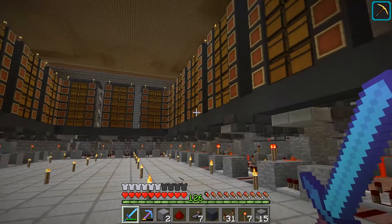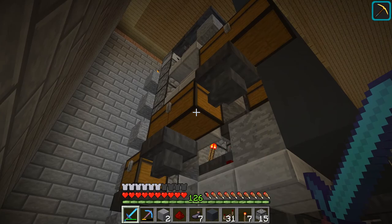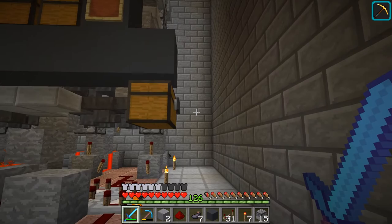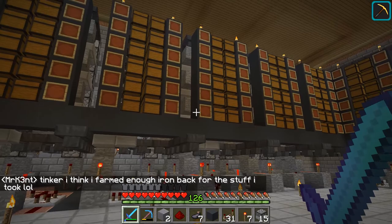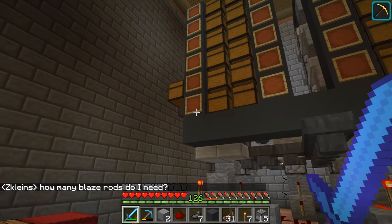The system is pretty much all ready to go on this side. Over here is the input — a storage system of chests that feeds down into the system. Anything that doesn't get sorted will end up in this chest at the end. I might make a dedicated storage area for overflow and for non-stackable items that end up there as well.